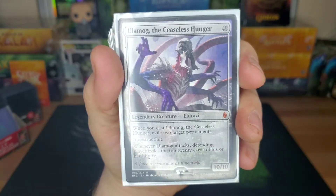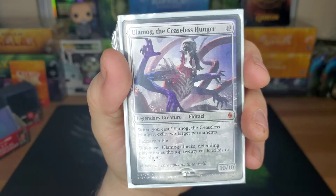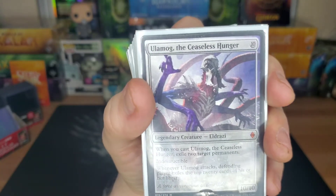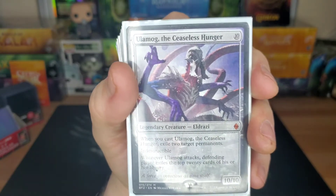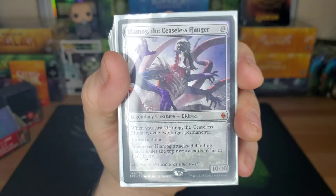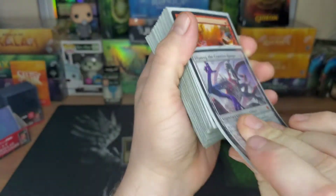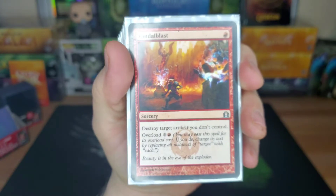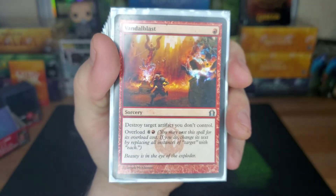Ulamog, the Ceaseless Hunger — when you cast it, exile two permanents. 10/10 indestructible. And then whenever it attacks, the defending player exiles — not mills, exiles — the top 20 cards of their library. If you've got Strionic Resonator out there, you're exiling 40. I've only got to do it one time, but watching somebody exile 40 cards off the top of their library is heartbreaking for them.